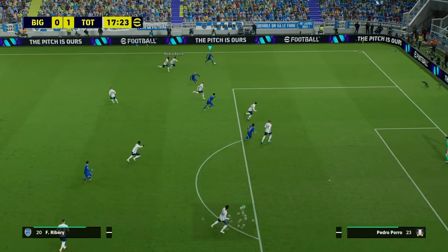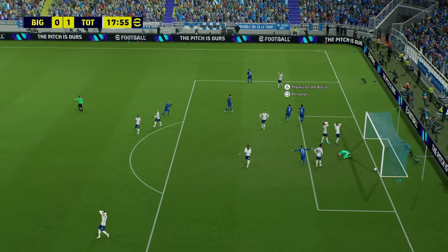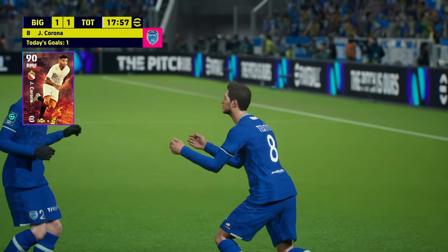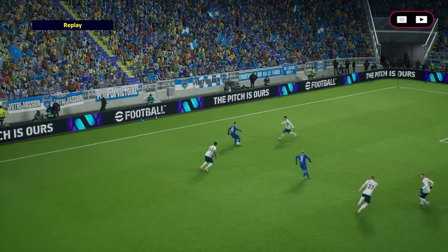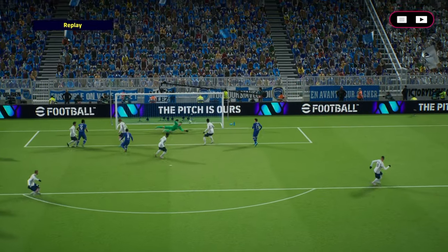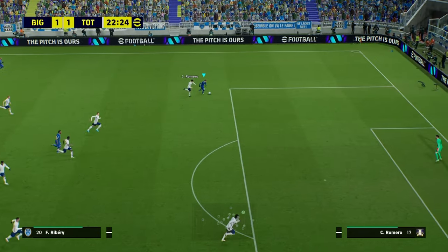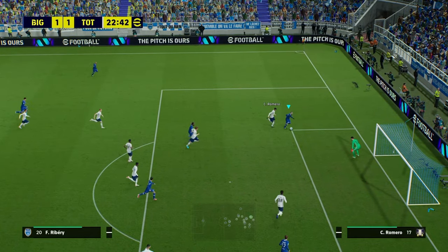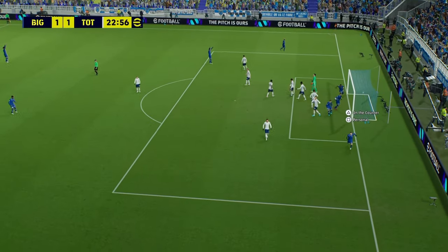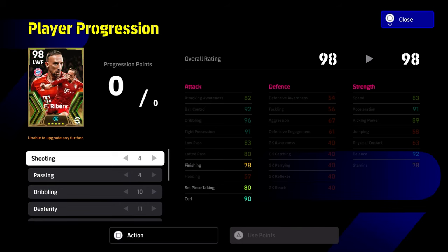This is where Ribéry really excels. This is the same match we just showed but he's in a different position. He's going to swing the ball in — this is kind of what Ribéry is all about. Getting these chances, a little double touch, brilliant feet, rapid animations going through the cycle, and then a lovely ball into the head of Corona — and Corona always finishes his dinner. Look at the blister pace of Ribéry here, and this is a good test because you can see how the game is going to ebb and flow offline without connection.